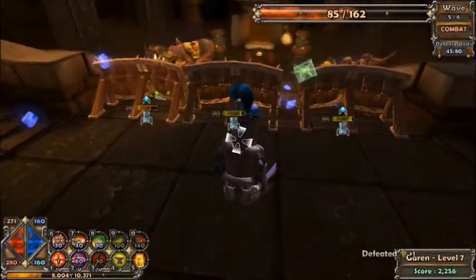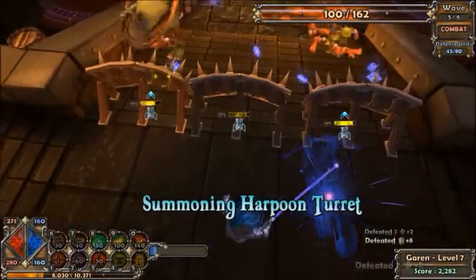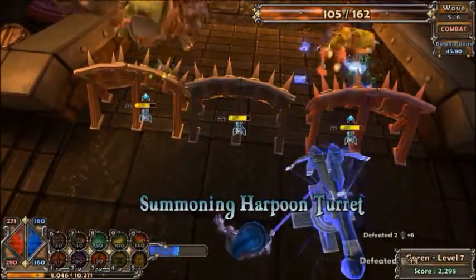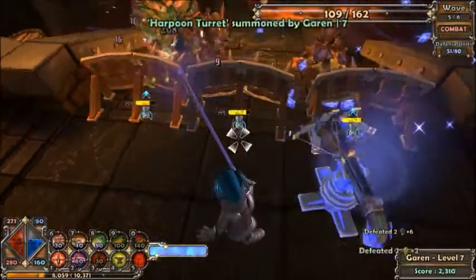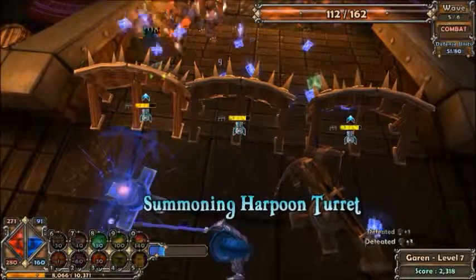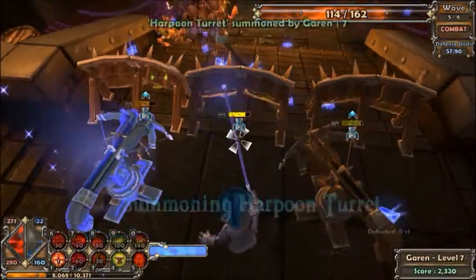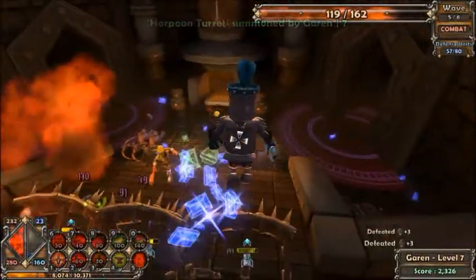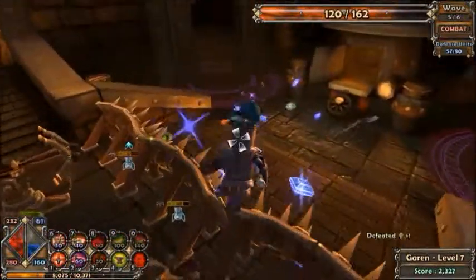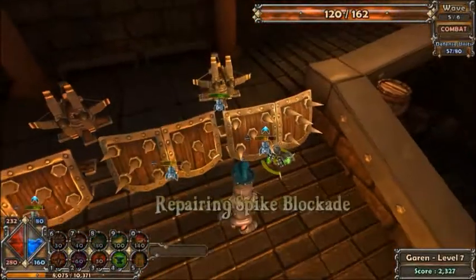Get behind the wall when you're going to build. One of the most frustrating things in this game is when you're upgrading, repairing, or building and an enemy hits you — usually an archer, because those always seem to be able to hit me. No matter where I am, even if I'm behind shelter, sometimes they can still hit me.